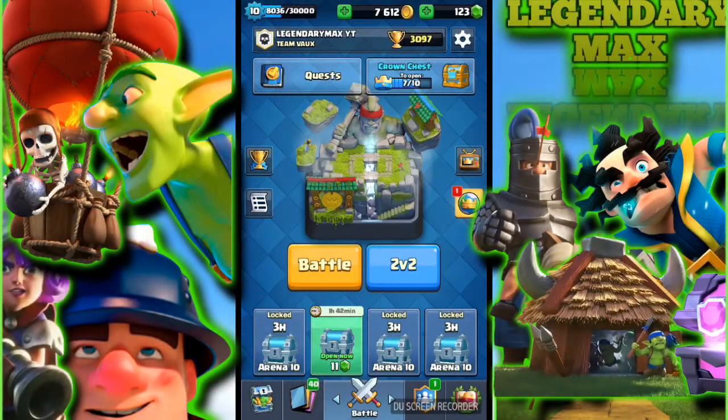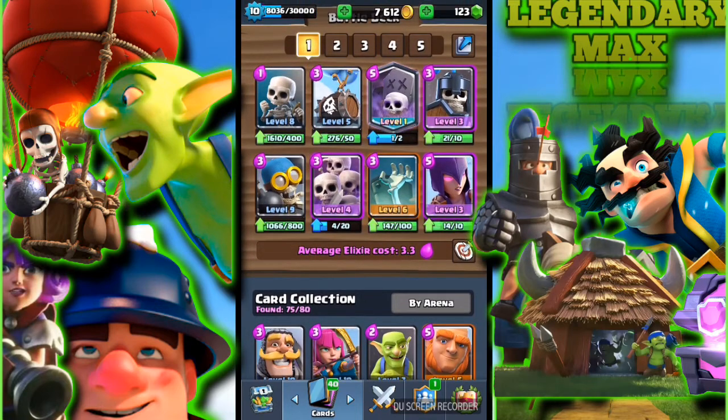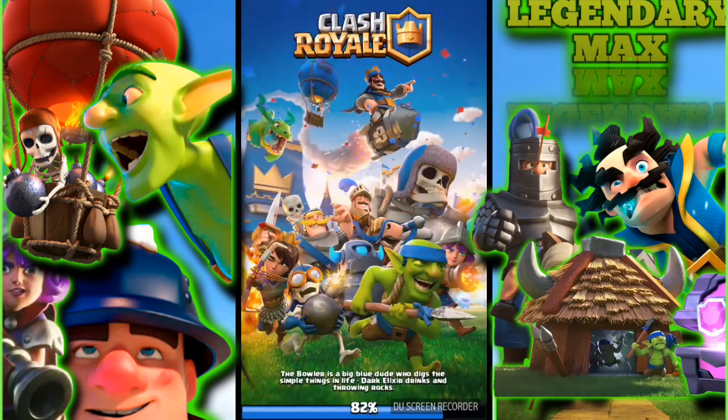We're back into the video. We've got a beautiful deck. We got the skeleton barrel, which is a new card in Clash Royale. We got a graveyard, which is a legendary card. I just realized I have every rarity in the game — commons, epics, rare, and legendary. So we got the skeleton barrel, the graveyard, a guard, the bomber, the witch, a tombstone as a building to distract, and the army skeleton which is one of my favorite cards.